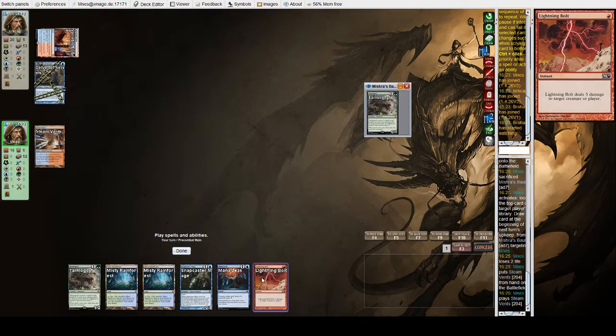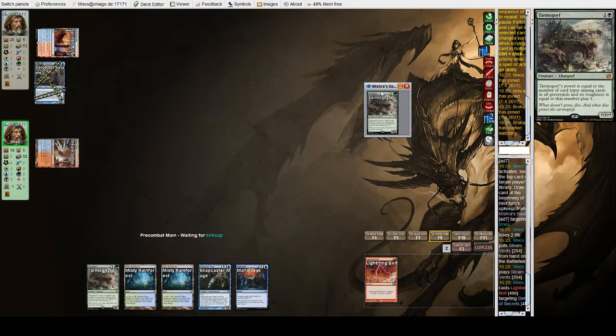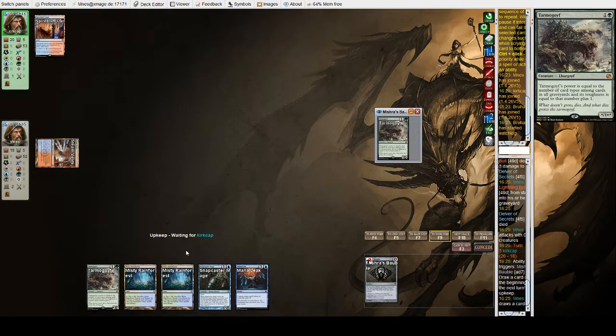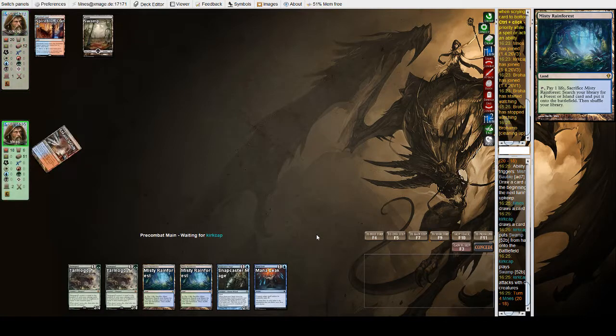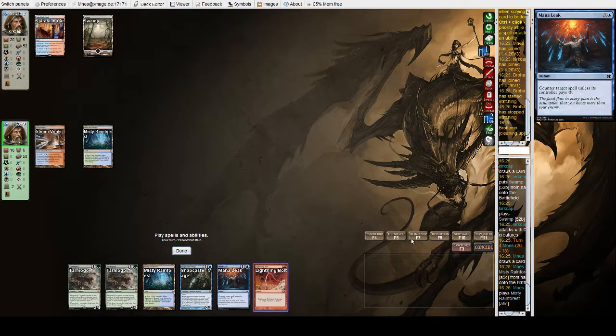If the opponent isn't splashing black or white, Goyf's probably gonna be really strong. Assuming it resolves, but our goal is to get a Goyf to resolve. We draw the Tarmogoyf, and we're gonna see what the opponent has in store for us. Black Splash — we are playing against Grixis Delver, most likely holding up counter magic. There's no need to play a Goyf into that; we'll just hold up Mana Leak.